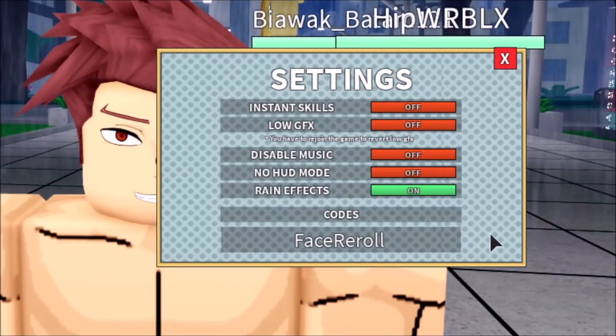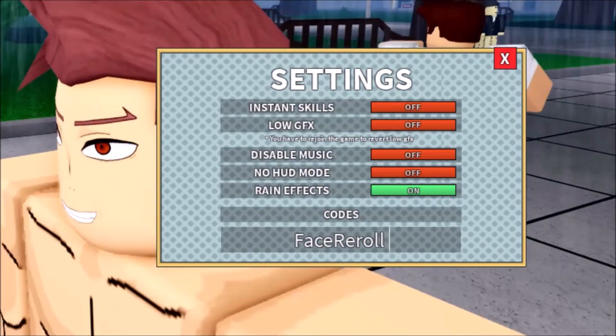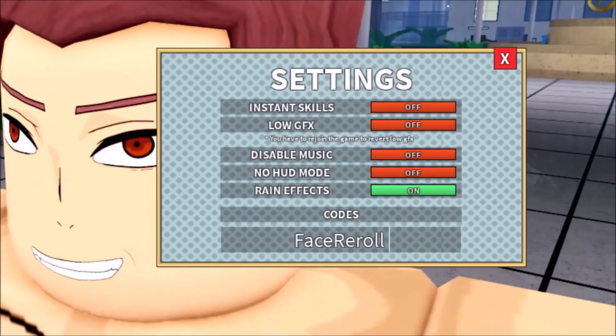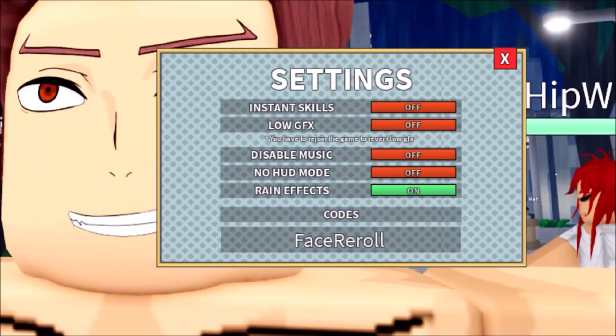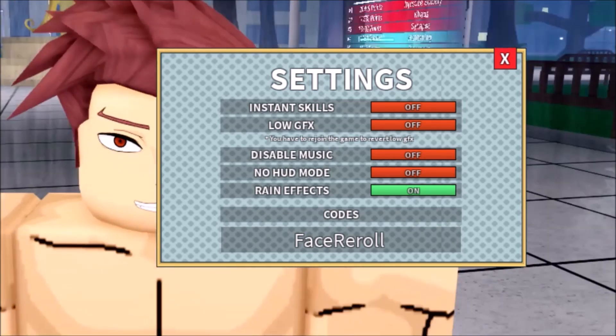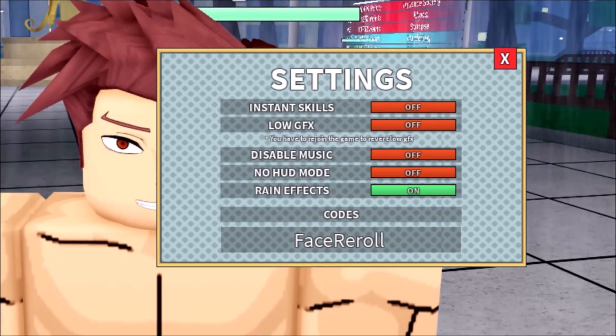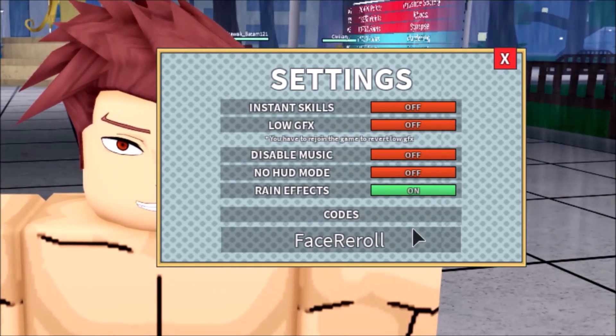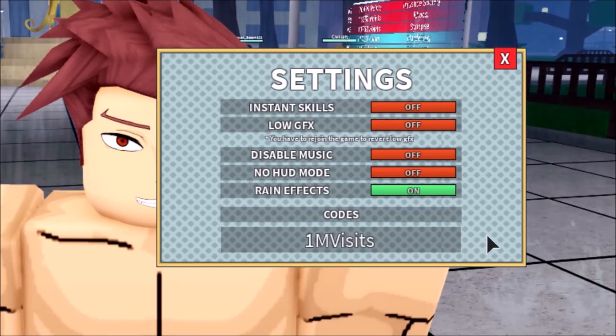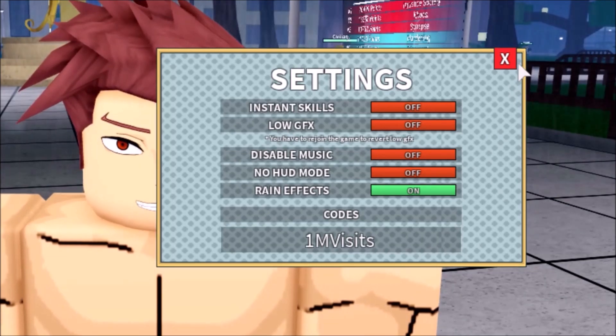The next code is a face re-roll — it will instantly re-roll your face. I just re-rolled mine and I got this face. It's pretty cool.